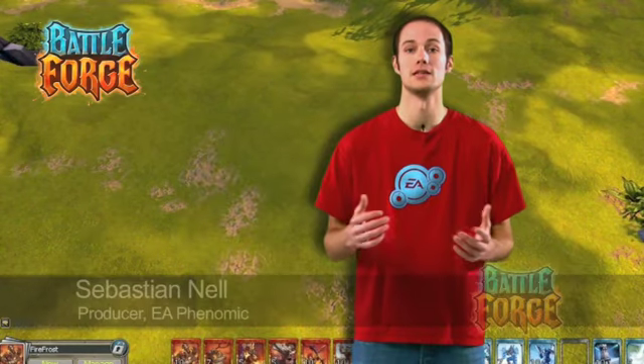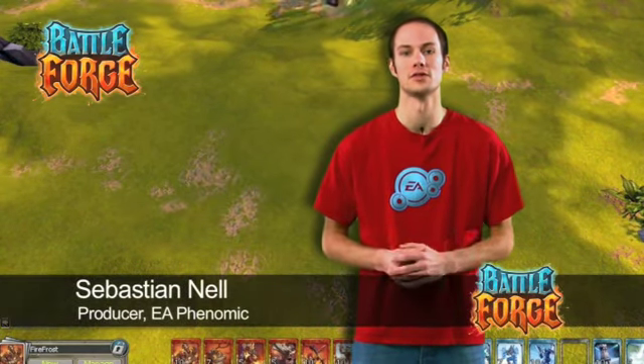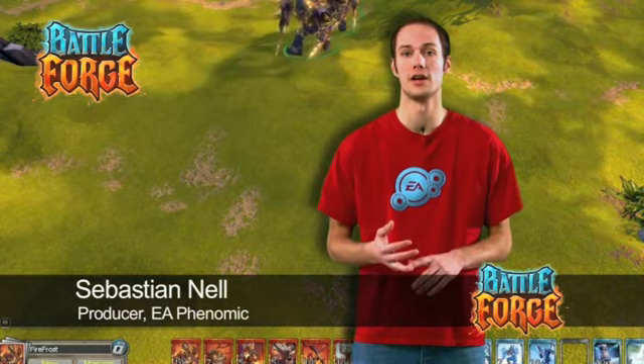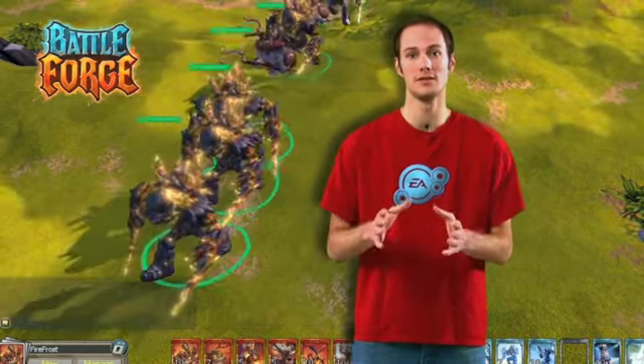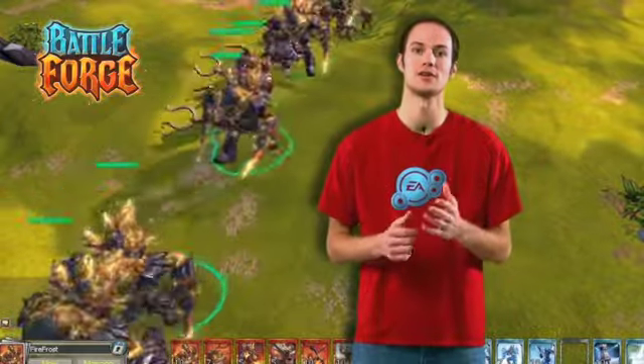Welcome back to the next Battleforge tutorial. As you all know, there are four powers in Battleforge: Fire, Frost, Nature, and Shadow. Nature and Shadow we're going to reveal throughout the next month, but today we're going to take a closer look at what's so special about Fire and Frost.